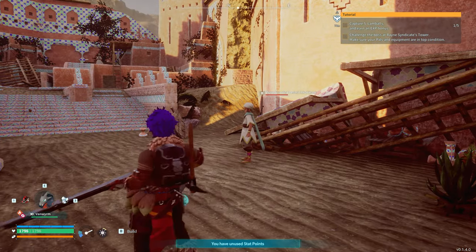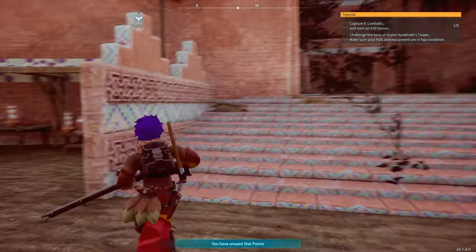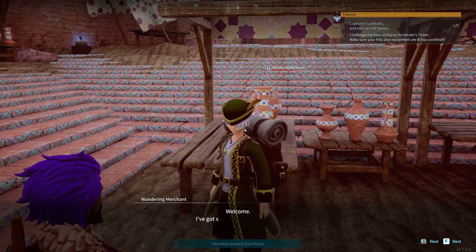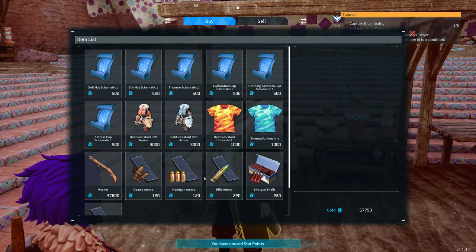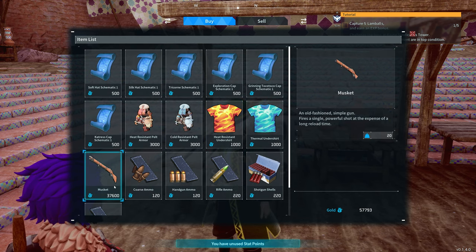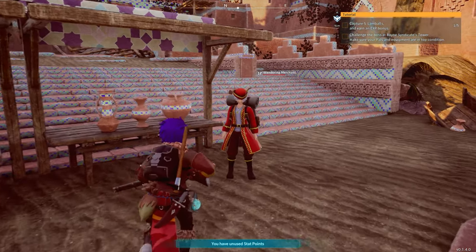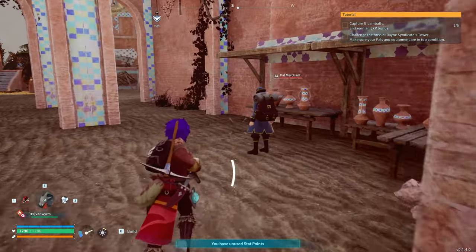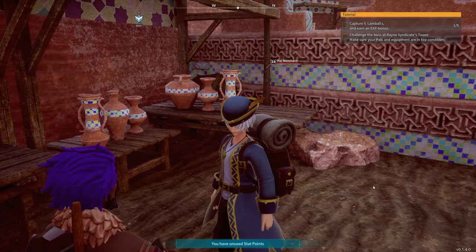We've got this guy over here — he's just an inhabitant — and we've got three merchants here. I think this middle guy is the one we need. You can see there — the thermal and the heat resistance undershirts. There's also some other stuff in here: ammo, a musket, and some other bits and pieces, plus schematics for different things which is quite handy. This other guy sells food and trinkets, and then this guy over here is your pal's merchant — you can chat to him and buy from him as well.